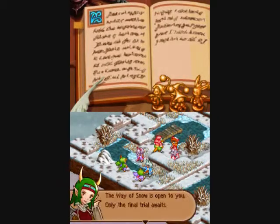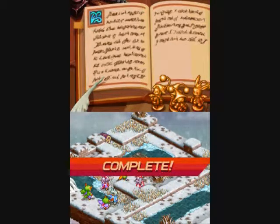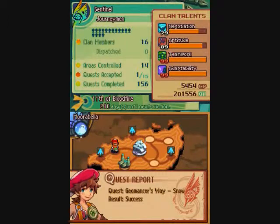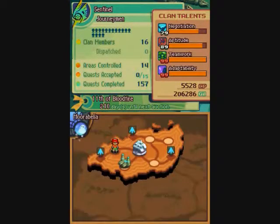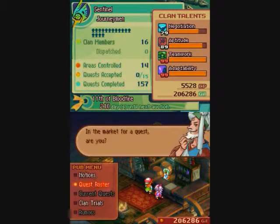All that's left is the Trial of Mist! We should be able to complete this next one with very little trouble. Polo's been getting a lot of MPPs lately, and I've actually been doing some research on those Dark Matters we've been collecting. Apparently they get stronger the more Knots of Rust that we use. Interesting little tidbit! Don't exactly know how many I need for it to be at its maximum potential.